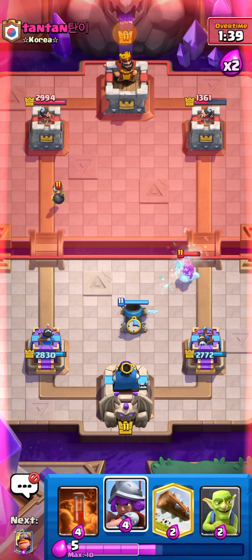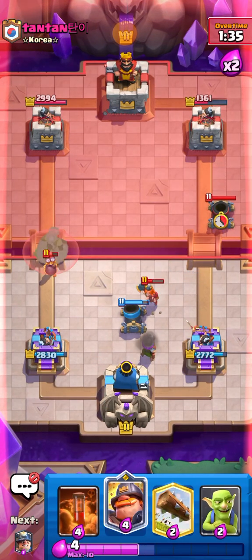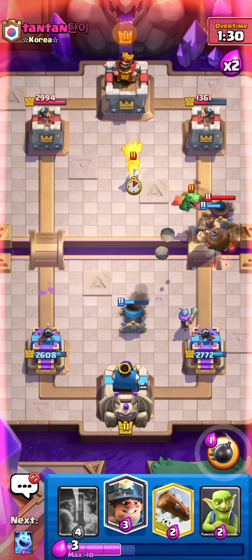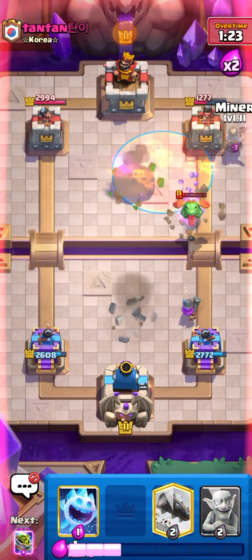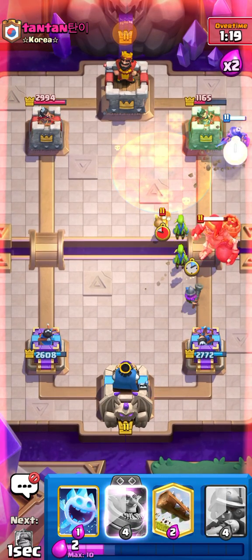Musketeer on the right — should be able to kill that Valkyrie. I'm feeling pretty good about it so far. Starting to Poison on the Dark Goblins, hopefully getting some damage on the tower and keeping our lead. This is looking really good for us.